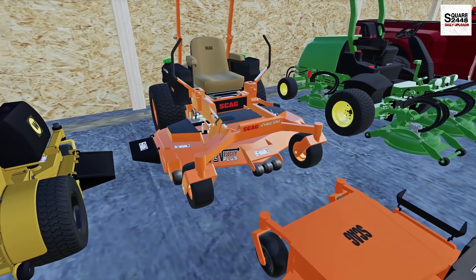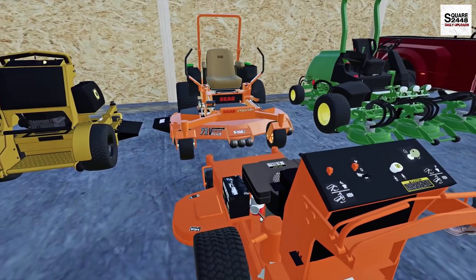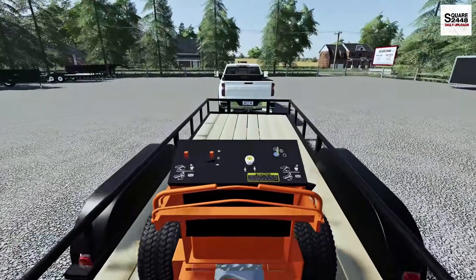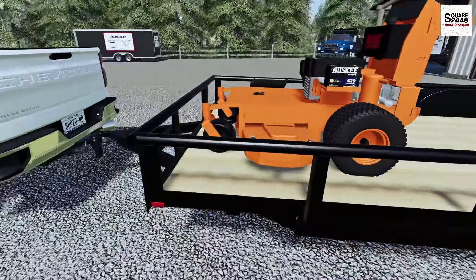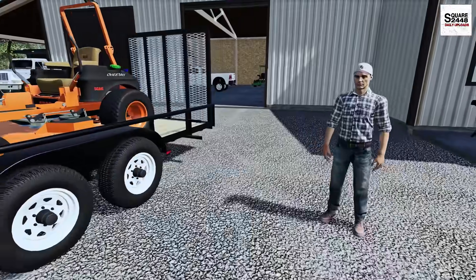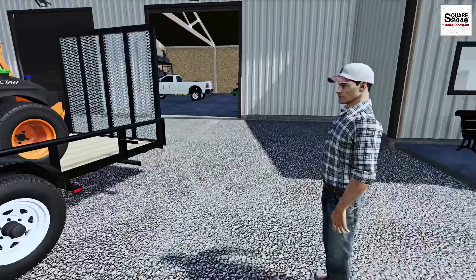We have the Scag walk-behind, the 48-inch, and then we have the 72-inch stand-on. This walk-behind is actually a brand new mower. If you want a full mods list, it's linked down below — please hit the like button, it's much appreciated as it helps the algorithm. Let me know in the comments if you'd like more multiplayer roleplay content. We put the weed eater and leaf blower in the back of the truck — all ready to go!